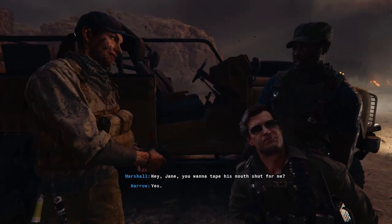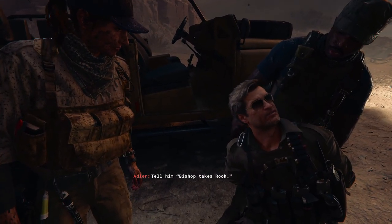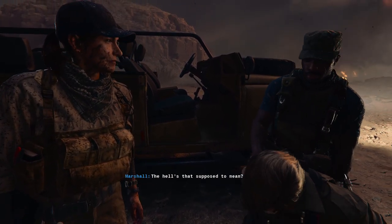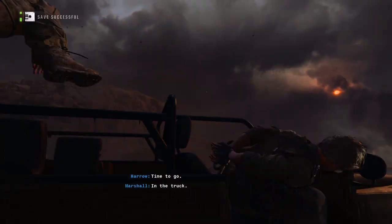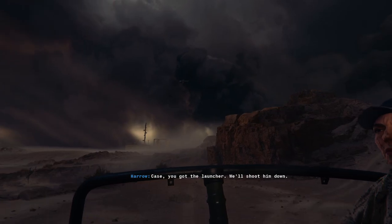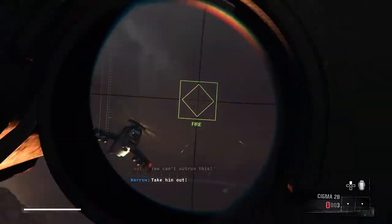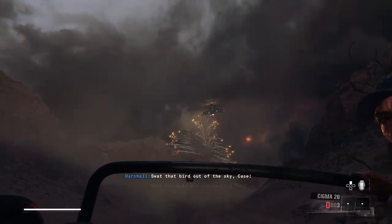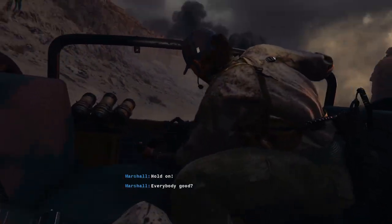'Hey Jane, you wanna tape his mouth shut for me?' 'Yes.' 'Wait — I've got a message for Woods.' 'Oh yeah?' 'Tell him — bishop takes rook.' 'What the hell's that supposed to mean?' Time to go — in the truck! Case, you got the launcher? We'll shoot him now. There on our six — you cannot run it. Take him out. What the hell are you waiting for? We need to hit him with a rocket. You got it — we're solid, for now.